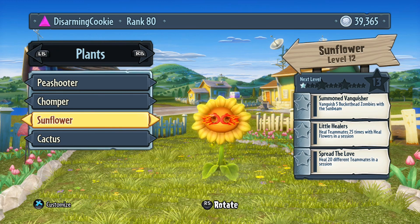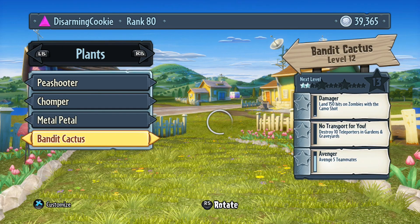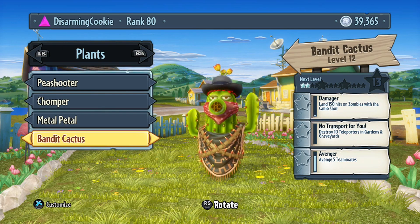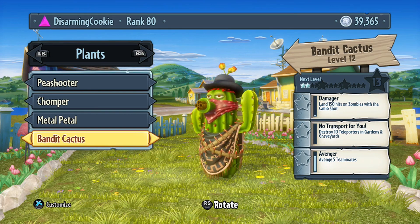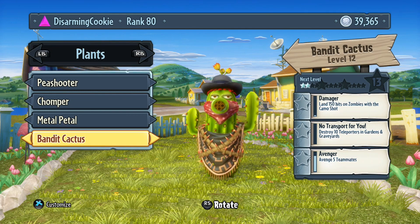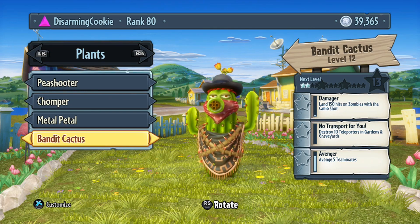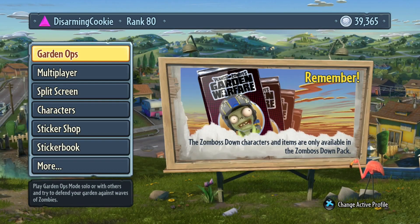Hey, how's it going everybody, this is Jim with JB Gaming, gonna bring you another video in regards to the Zomboss DLC pack. As you can see here, we got the Bandit Cactus unlocked — pretty cool, this guy shoots out almost like an automatic rifle type thing. We'll play some Guards at Graveyards and give him a shot, and then afterwards we'll open up another character and see what we can get.